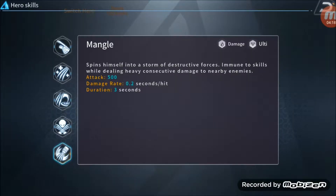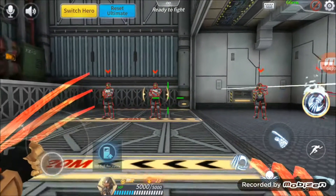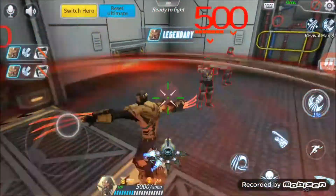Ultimate: Mangle. Claw spins himself into a storm of destructive force, immune to all enemy skills while dealing heavy consecutive damage towards them — the Bane of Claw. This ultimate wreaks havoc and leaves no man behind within enemy lines.